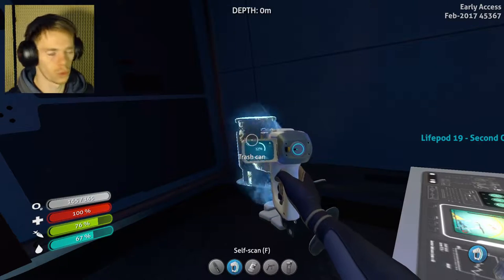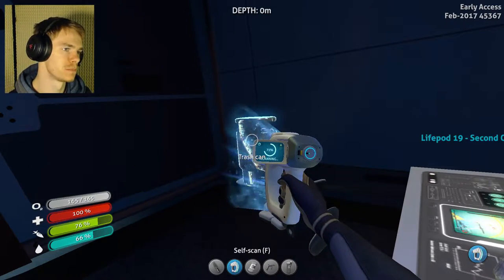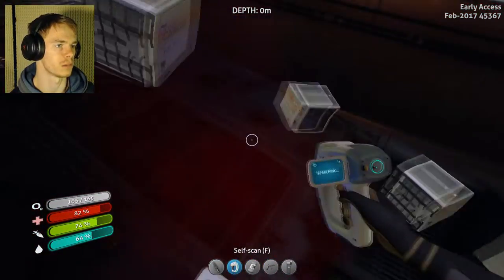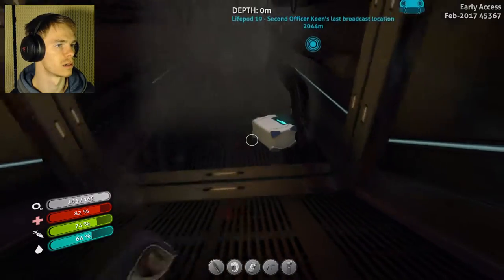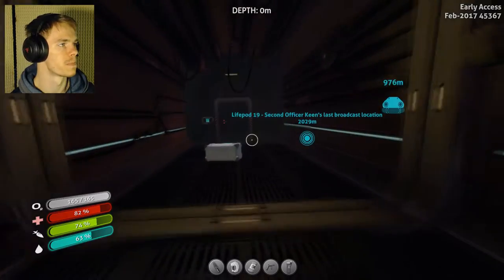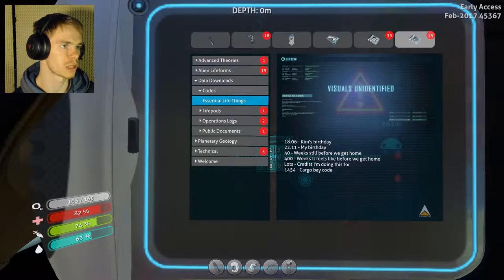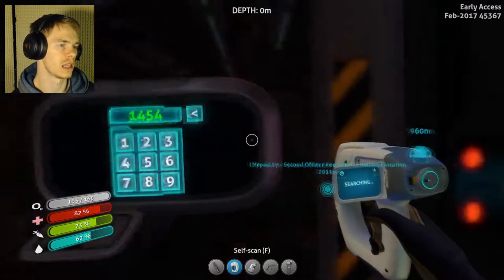Try like a trash can — because who doesn't need a trash can? I need a trash can. I don't know how to build a trash can otherwise. Got the battery. What is the code for this thing? Let's see here — codes. That's perfect. One, four, five, four. Let's go.